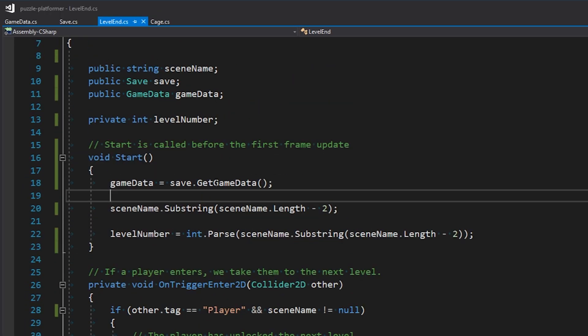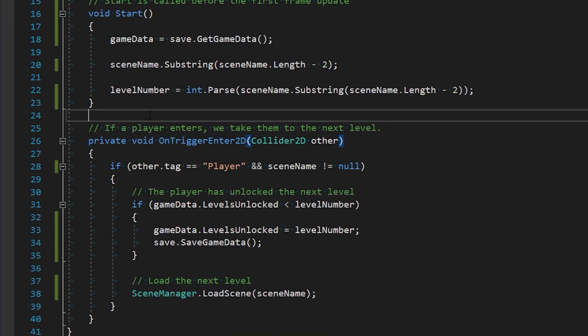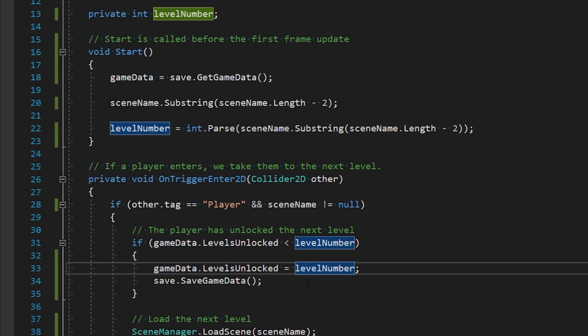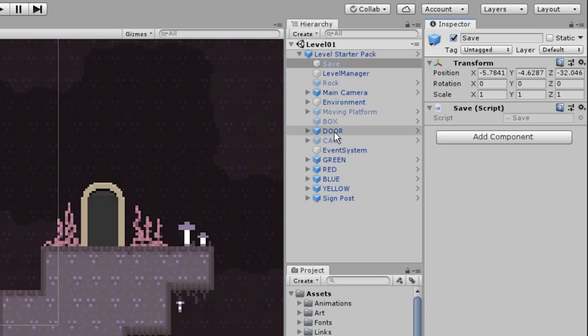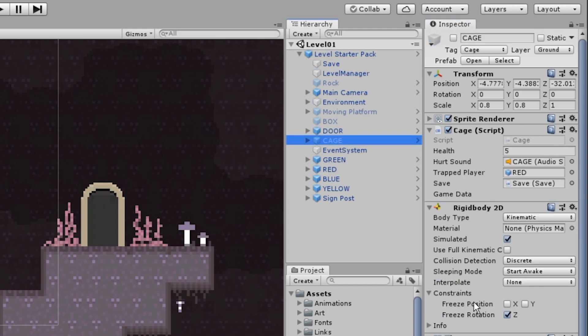Another example is a script called LevelEnd, which is on the doors of the levels. If the player touches the door, it's ready to go to the next level. We grab the level number the door leads to, and if levels unlocked is less than that number we set it equal to that number, then say: we just changed GameData, please save that to the file. As you can see, the door has a LevelEnd script with a reference to the save object, and even the cage has a cage script with a reference to the save object.